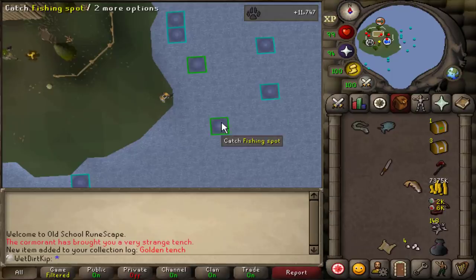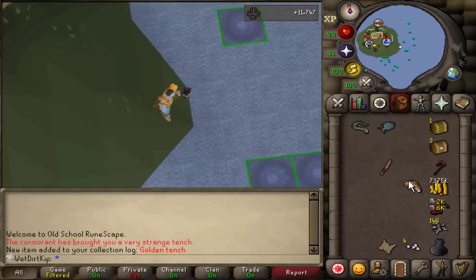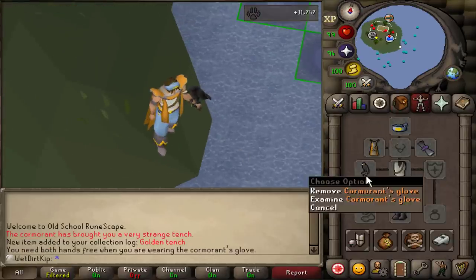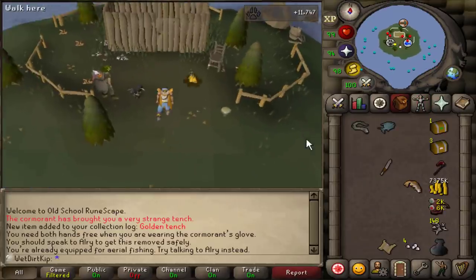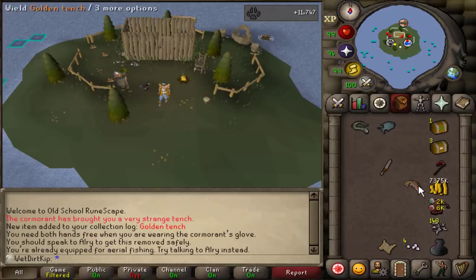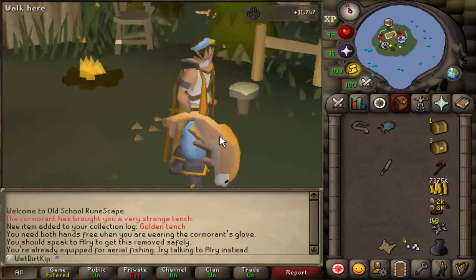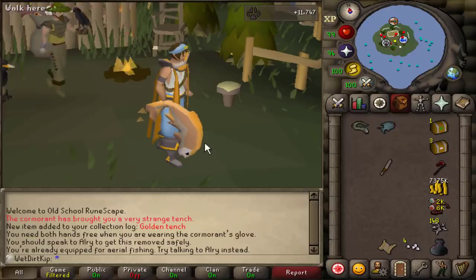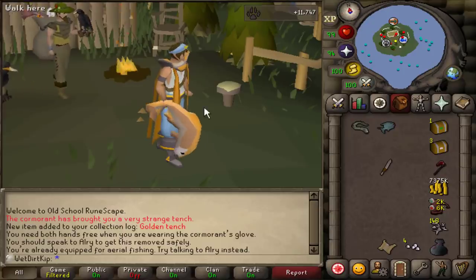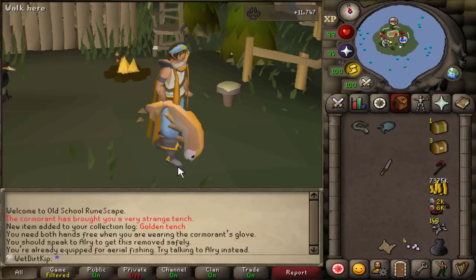Wait — what? When? Okay, I just noticed this right now. We just got the golden tench! The golden tench is 1 in 20,000 for each fish you catch here. And as you can see by the hunter XP, I haven't been here too long, although in the past I have spent a long time here. The really cool thing about this is that it's also storable in the POH. And for any future ones we get, we can't store multiple, but we can trade them in for 100 Molch pearls each. Because this is the first one, I'm going to keep this one for myself.